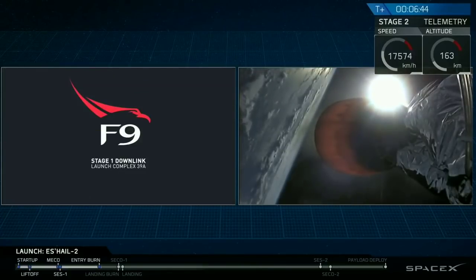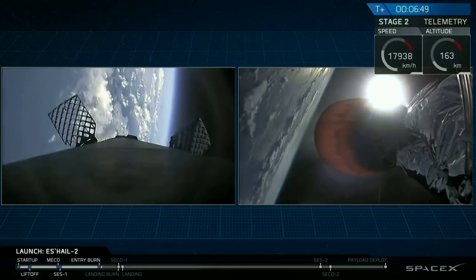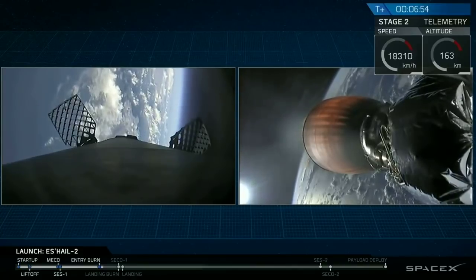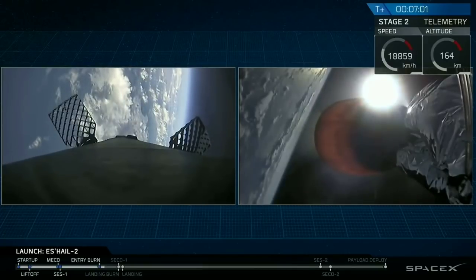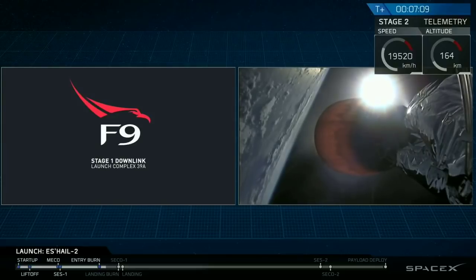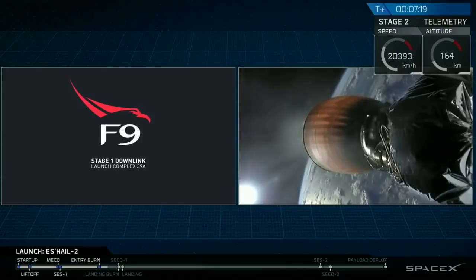Stage one entry burn shutdown. The entry burn has concluded, as you can see from the exhaust on the left side. Now we're going into the second of the two planned burns — the landing burn soon. While the landing burn is occurring, second stage is going to conclude its first of two burns. You'll see the landing burn start on the left side of your screen, then the second stage stop firing on the right, and then about 20 seconds after that, the first stage will hopefully come down with zero velocity on the surface of the drone ship. Landing burn start, SECO number one, landing burn conclusion.